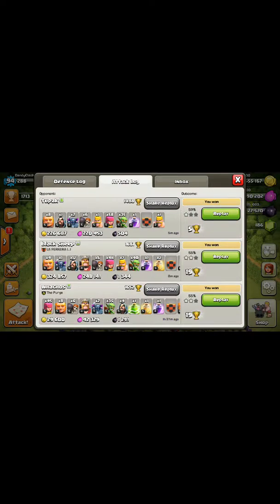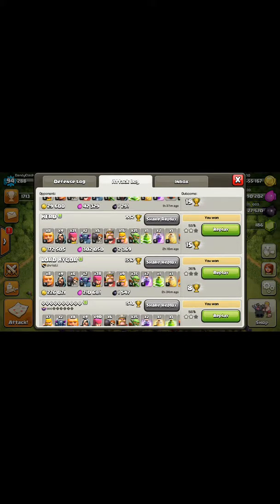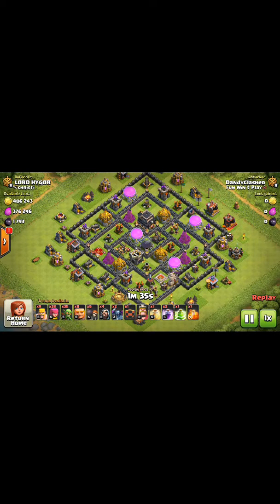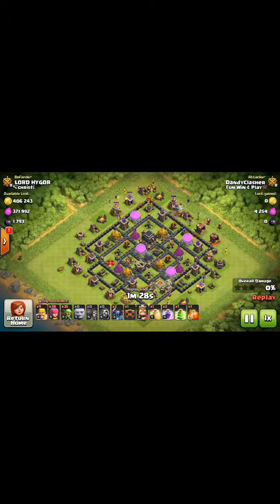Let's take a look at the old attack log. Looking at these two attacks right here, you can see I have a bunch of archers, eight goblins, two Pekkas, clan castle, and 35 to 40 goblins - you can vary on this a little bit.